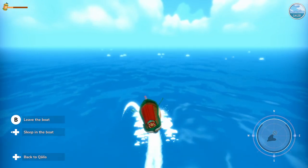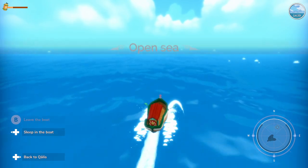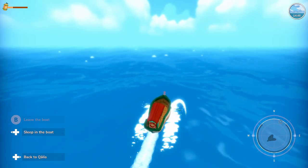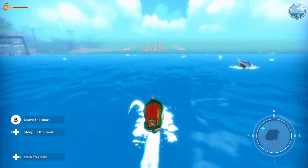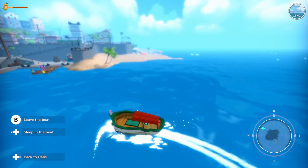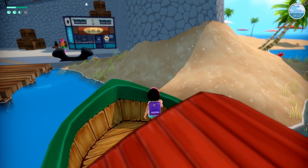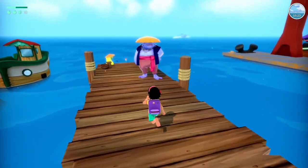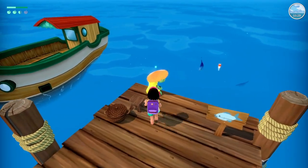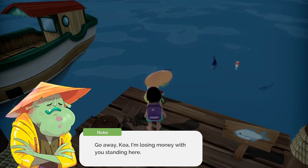Off to Koalas we go. We'll get off the boat and let's go see Noho right away. Maybe he can give us a clue as to where we can find these crabs. Go away Koa, I'm losing money with you standing here! How are you losing money? What does that even mean?